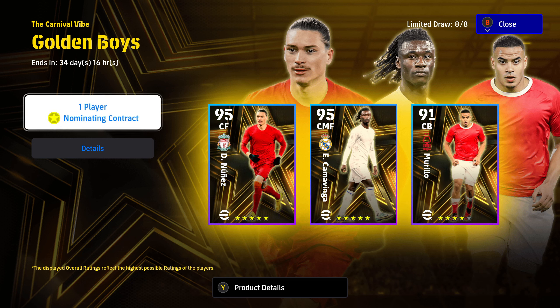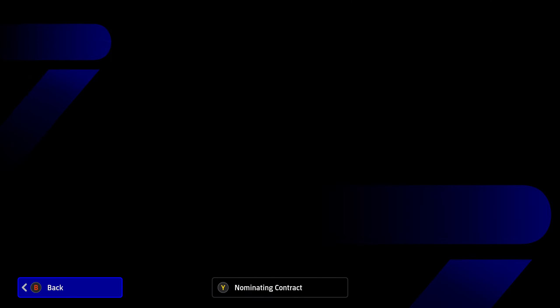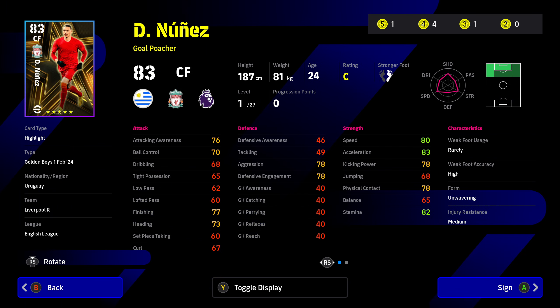Hey, what's up ladies and gents, Spoonie Pizzas here bringing you a nominating contract pack review for the Golden Boys. Let's take a look at Darwin Nunez for starters — he's a five-star nominating contract pack.